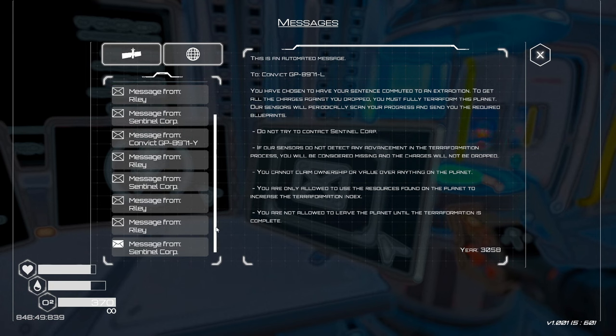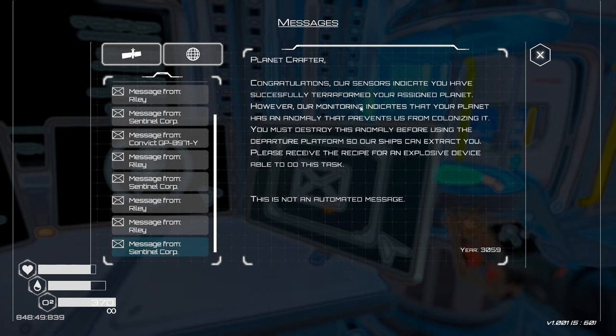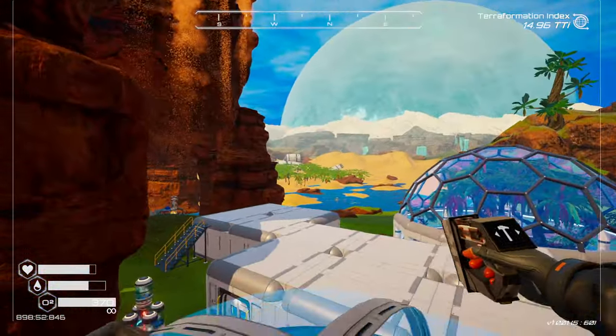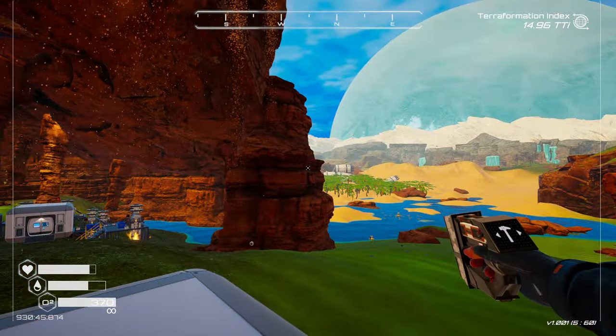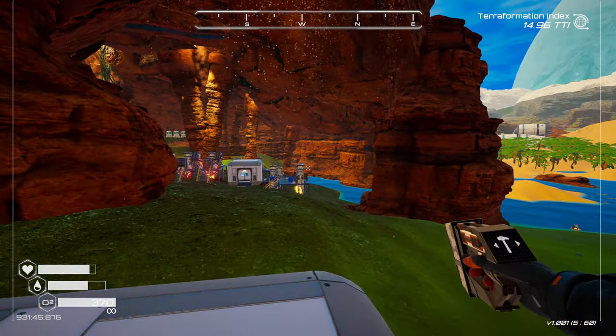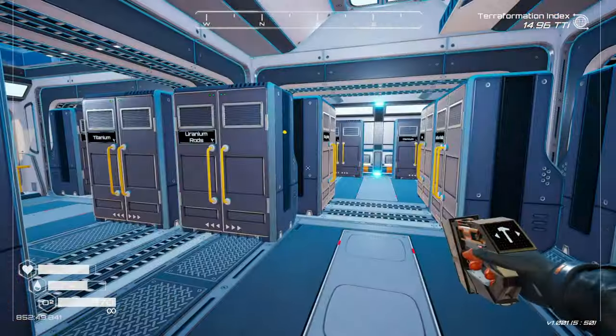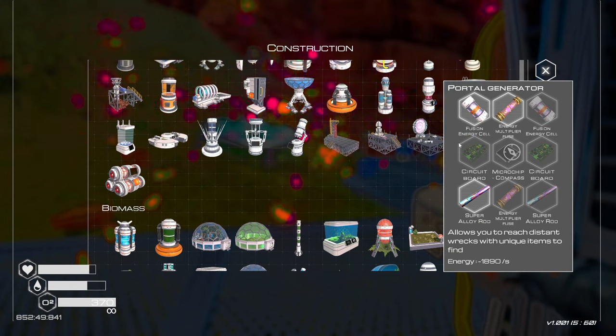Okay, so that's the first message right here: 'Congratulations. Indicators show you have successfully terraformed your assigned planet. However, our monitoring indicates the planet has an anomaly that prevents us from colonizing it. Please destroy this anomaly before using the departure platform so our ships can extract you. Please receive the recipe for an explosive device able to do this task.' It's not an automated message. You want me to destroy the Warden's Anomaly? To be honest I'm not 100% sure what that is.